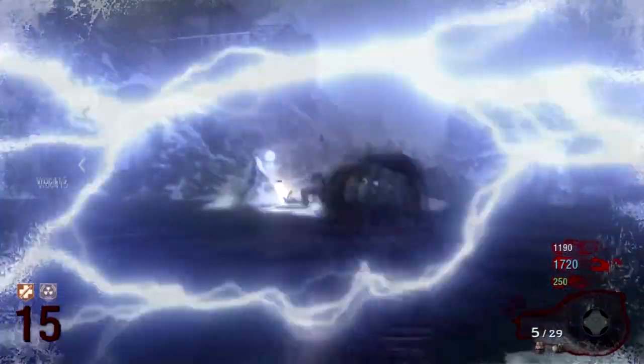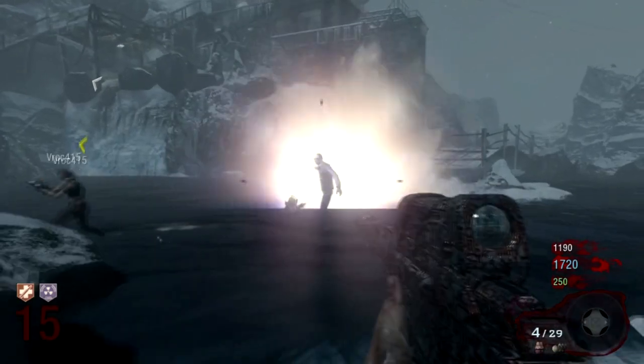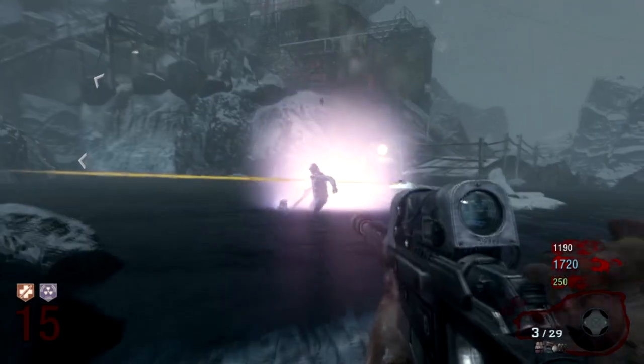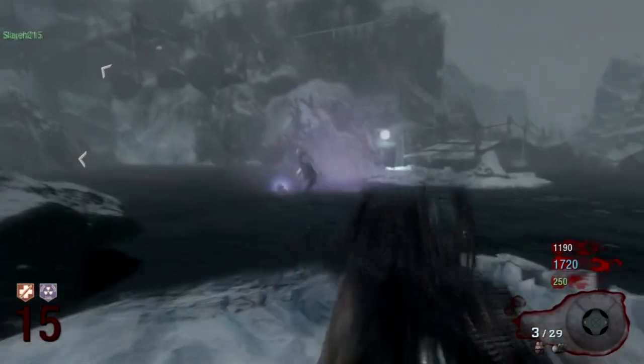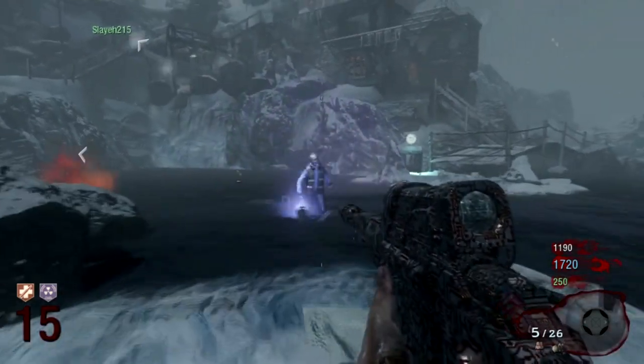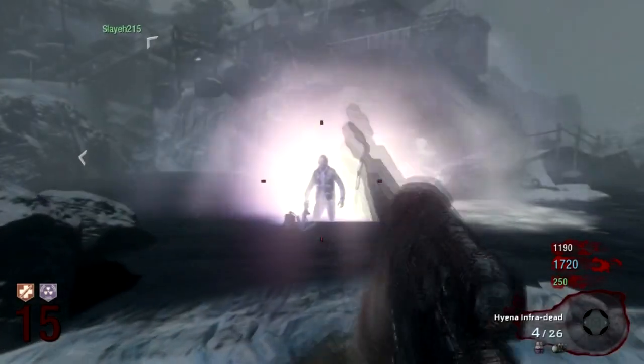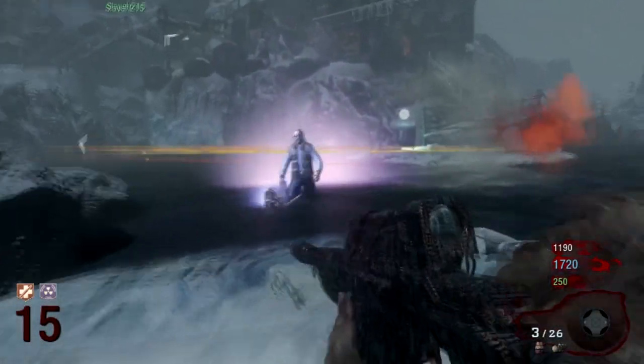I'm going to show you how we did that. There are actually two ways: there is the brute force way, which we did, and then there is the way using the VR11. The thing is, doing it the brute force way where you just unload everything you have into him, you'll actually get a perk and a death machine power out of it.